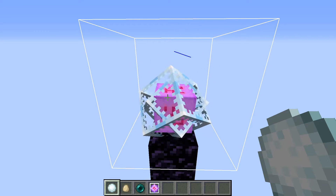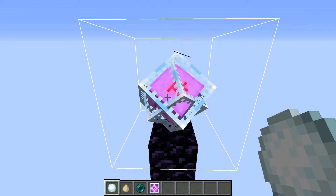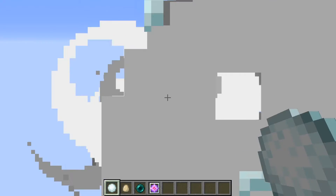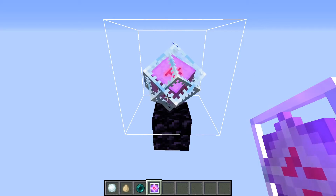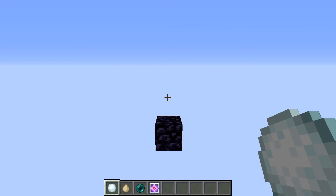One minor bug to keep note of is that end crystals become immune to snowballs, eggs, and enderpearls at close ranges, if you unload the chunks they are in — by saving and quitting your world in a single player world, or by moving away in a multiplayer world. These three projectiles still cause unloaded and reloaded end crystals to explode if shot from further back. However, close ranges are a problem.